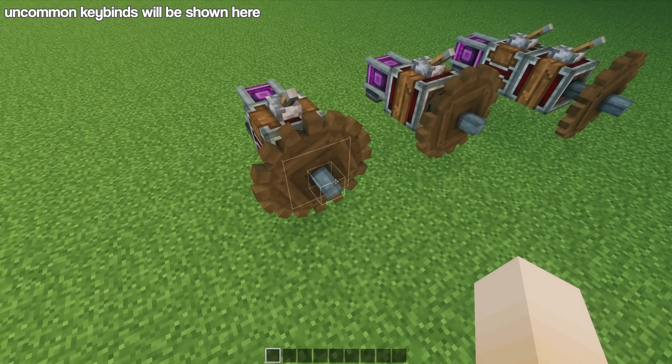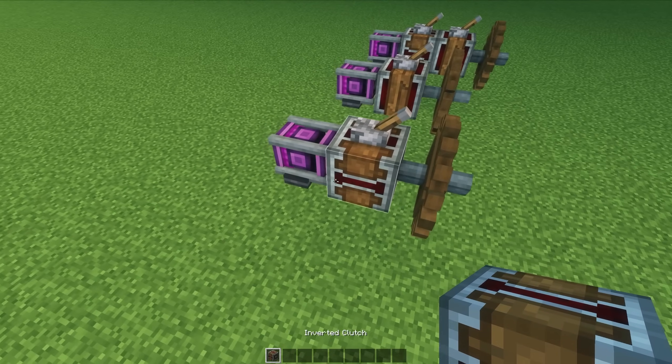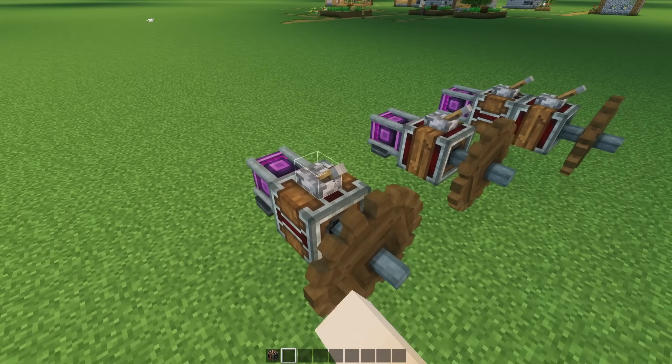Before we start building, I want to go over the two main blocks which are going to be used in our transmission. First up, we have the inverted clutch, and what this will do is it will stop power from being transmitted through it until you give it a redstone signal.